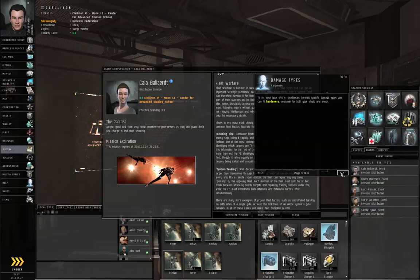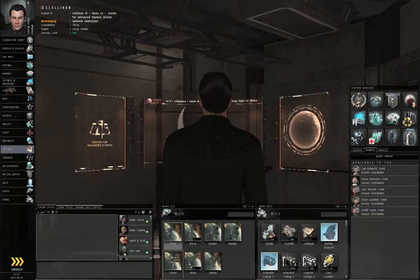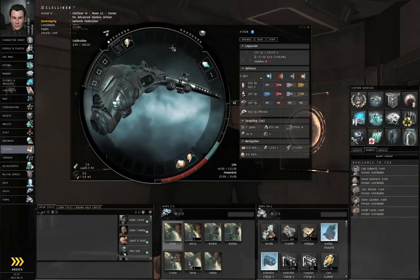The game is going to mention damage types again. I'm going to use my Atron for this, and double click my Atron's fitting. I don't need that, don't need that. I will need the afterburner. I suppose the small armor repair would be a good idea, just in case, but I don't expect to get shot at.